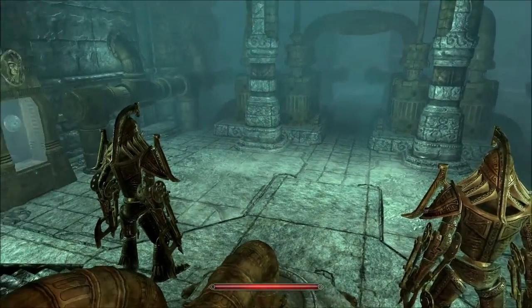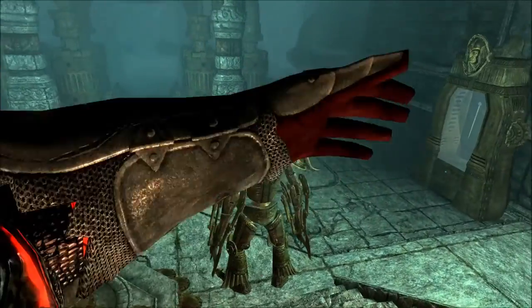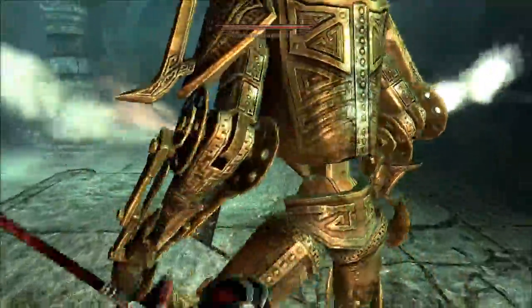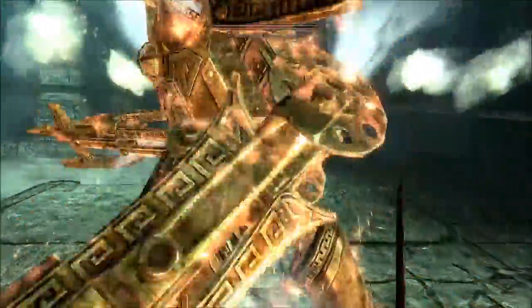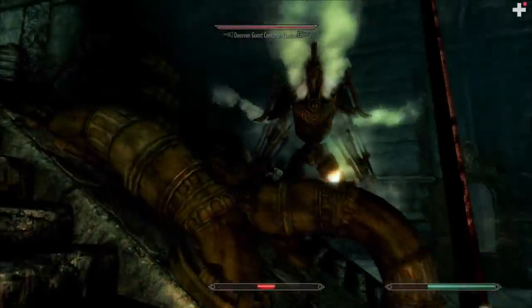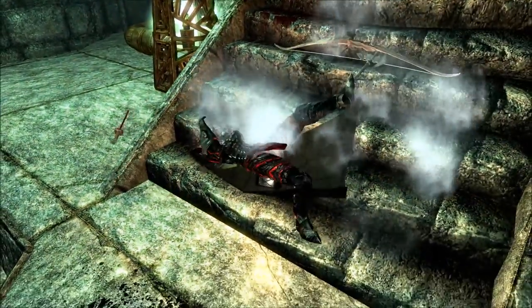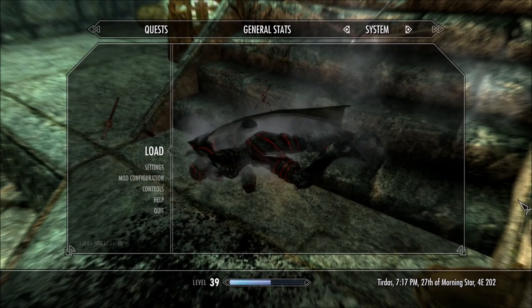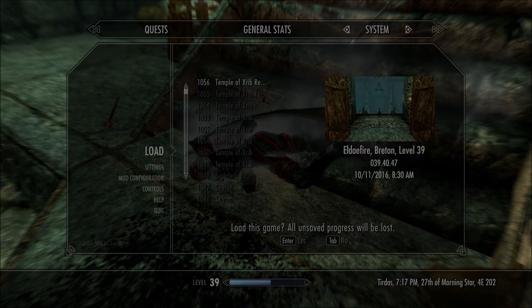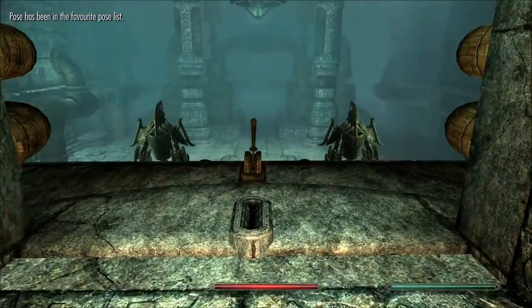It looks like there's a staff floating in there, and a shield floating in there. I imagine you're going to want to fight the Dwarven Guard Centurion Curator. Oh my God, it hurts so bad. I think the Hunter just died somewhere — I'm pretty sure he has just vanished. After that last beating I gave him, he was just like, 'okay, fuck this, I don't like it anymore.'